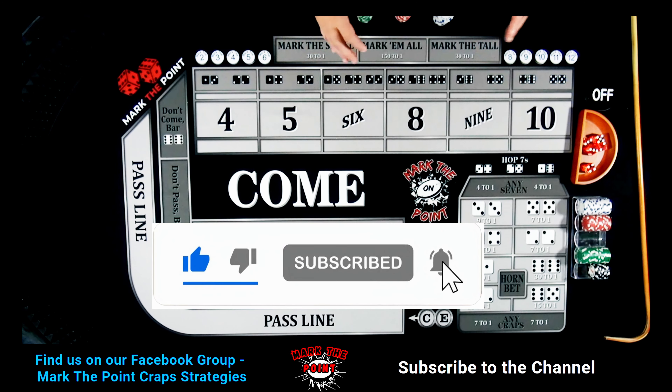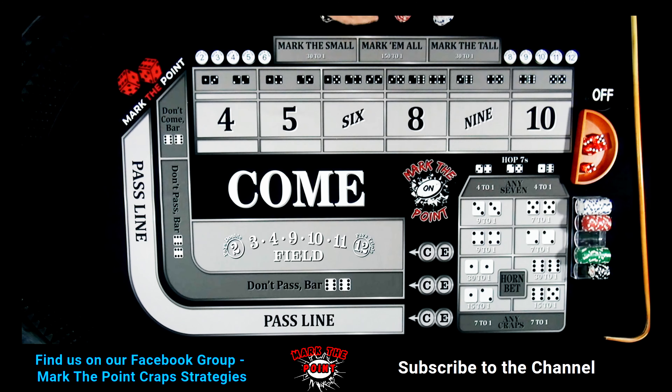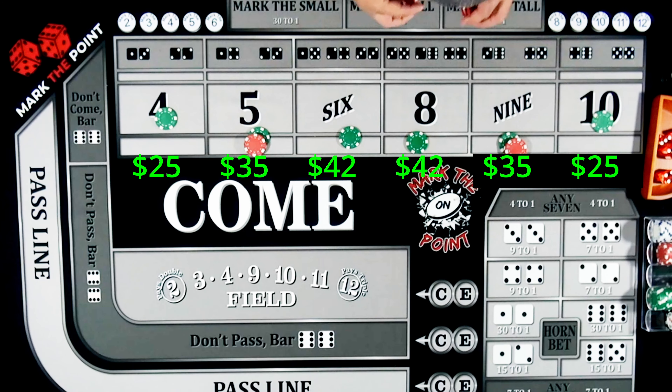So what we're going to do — the setup can be a little bit different than normal. It's called 204 across. What's basically going to happen is we're going to set up levels so that you're going to collect $50 per hand. I'm going to put the numbers on the screen so you're going to see it.